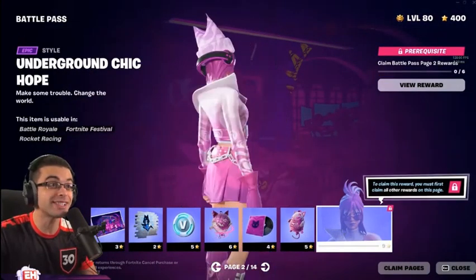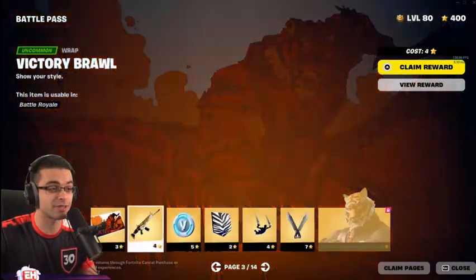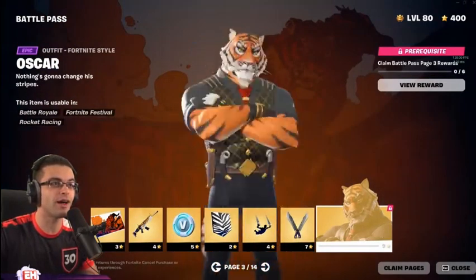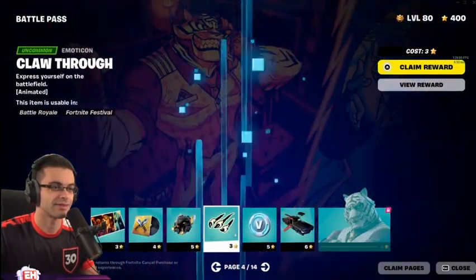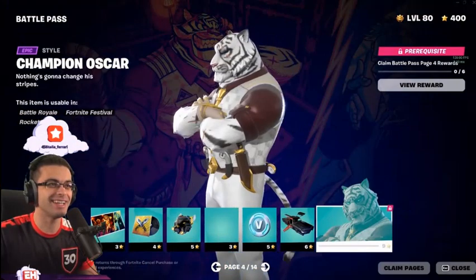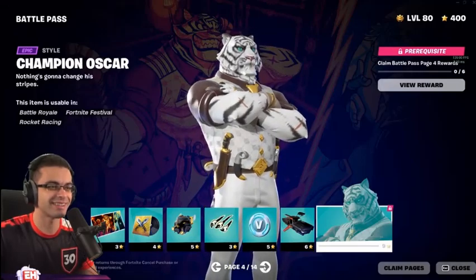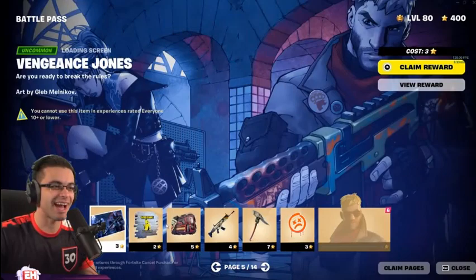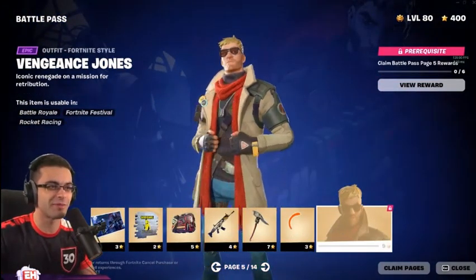Oh my god, she looks so good. I think I'm gonna rock that — I'm not even joking — unless there's better skins. Forna — holy crap — Tony the Tiger from Kellogg's! I love Frosted Flakes. They even got an edit style — is this his long lost brother or something? Holy crap, the nails on that thing. They actually added Tony the Tiger — they did a Kellogg's Frosted Flakes cereal collab.